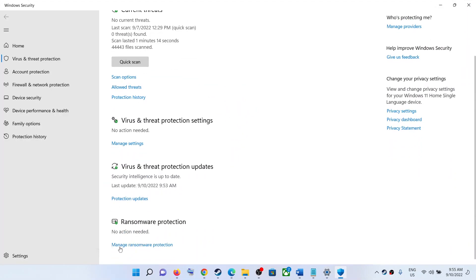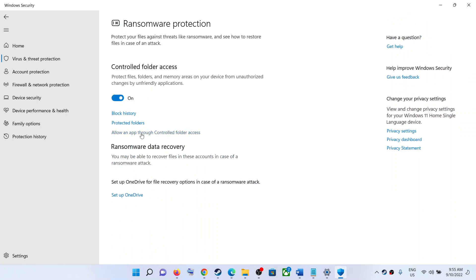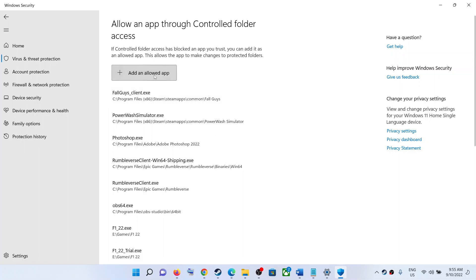Now click on Manage Ransomware Protection. Now click on Allow an App Through Controlled Folder Access. Click on Yes to allow. Now click on Add an Allowed App, then click on Browse All Apps.